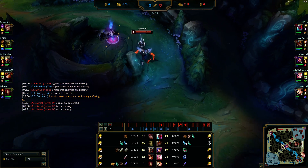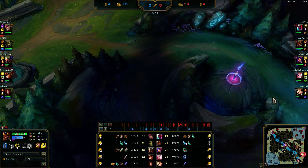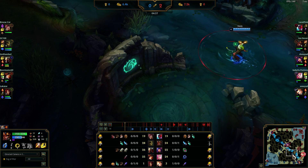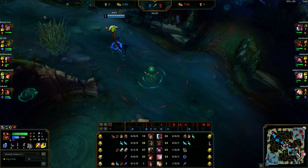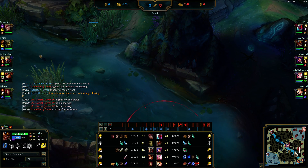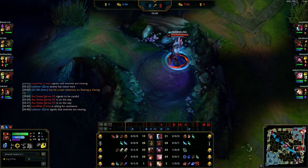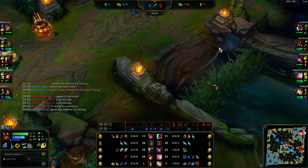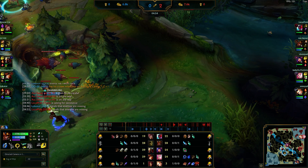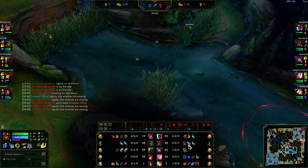After raptors I went to wolves, and now I'm doing gromp, clearing down. I see Ivern here and ping it for my team. I take my gromp — I know he's not invading, not stealing anything. I can get a safe recall. I know exactly where he is from this little bit of vision, so I get a free recall.